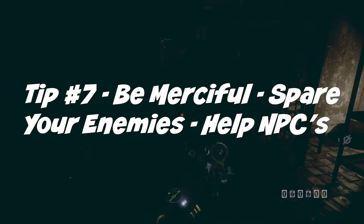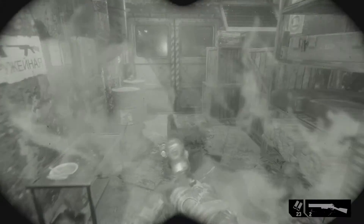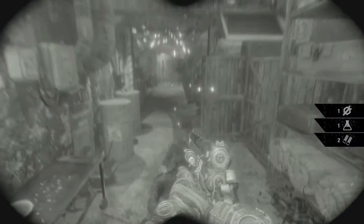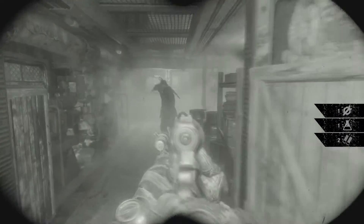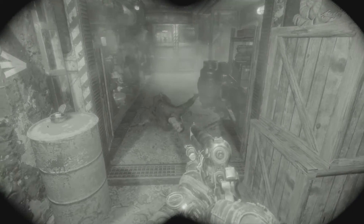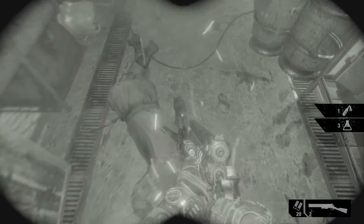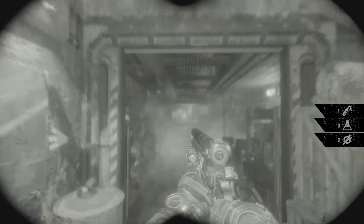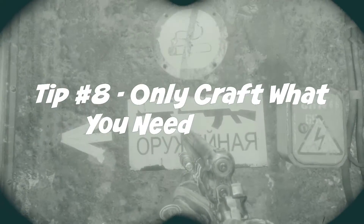Tip number seven: be merciful. In Metro Exodus you'll have the choice of executing or sparing surrendered enemies — as you kill enough of them, they'll start giving up. Make sure you spare them because it's going to pay off down the road. Also, as you're exploring you'll run into different NPCs you can help — make sure you do that, because they can give you different keys and open up caches that will make a big difference.